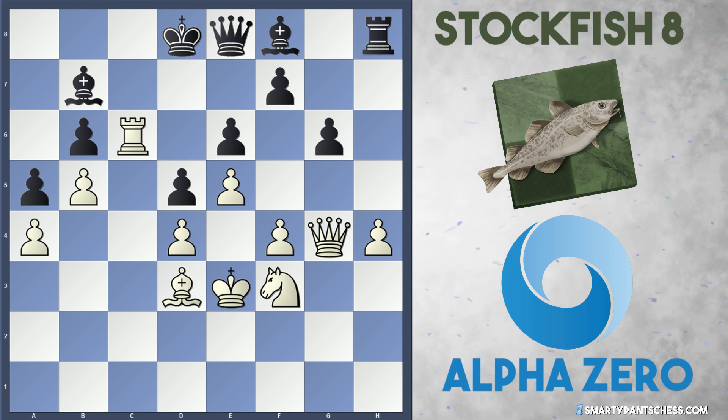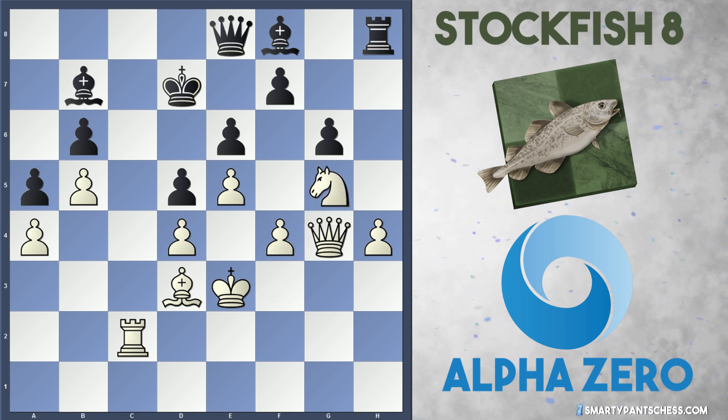AlphaZero is too good for that — he didn't take on b6. He played rook to c2 instead. Stockfish played king to d7, and AlphaZero plays knight to g5. Bishop e7 is played by Stockfish. And now here comes an amazing move from AlphaZero.